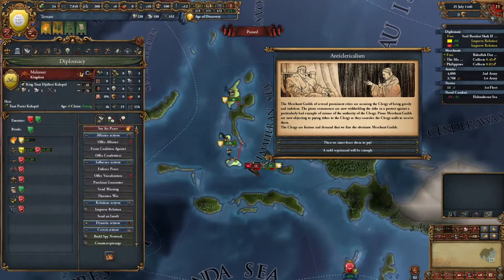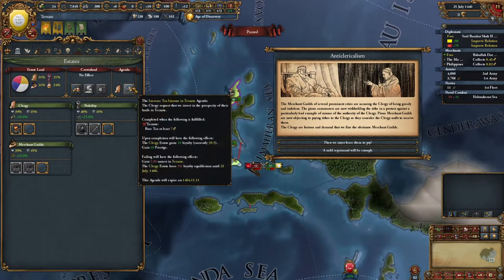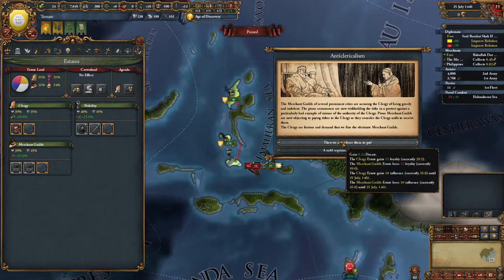Merchant guilds won't like us if we do that. Does that matter right this second? The clergy is going to be upset. We know that we have this in the back pocket to make the clergy happy though. The clergy goes to taxation - taxation is kind of important. This gives us some extra ducats.